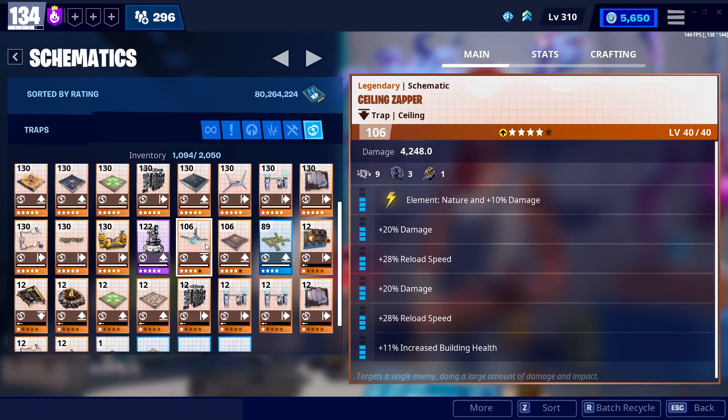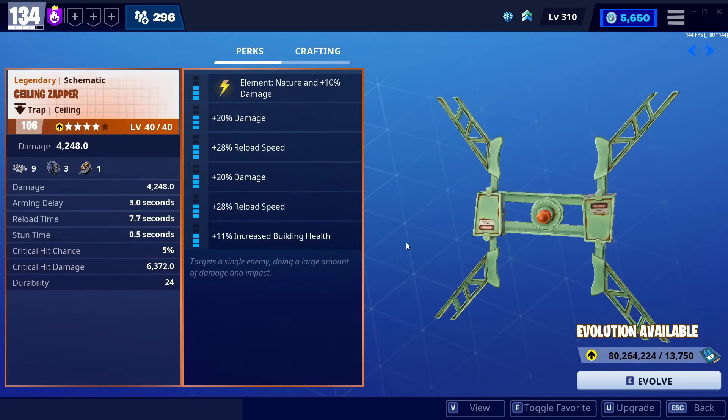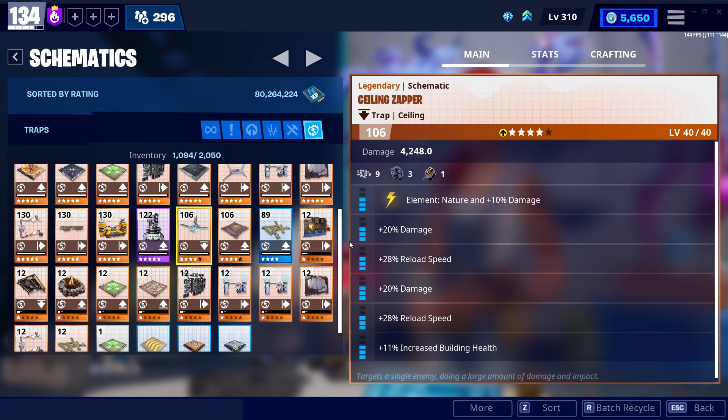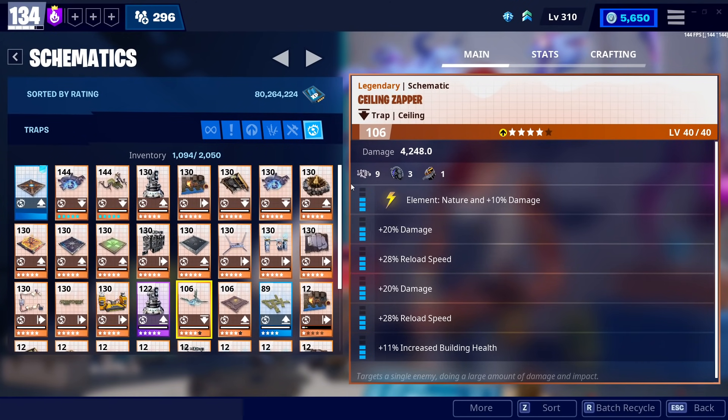Just to top off the ceiling traps — pun intended — the ceiling zapper is very good for eliminating really high-level enemies in endurance. I don't personally find use for it since I don't run endurance, but it packs a huge amount of punch all at once. If you're not an endurance player, I'd actually recommend skipping this trap as you will never miss it.